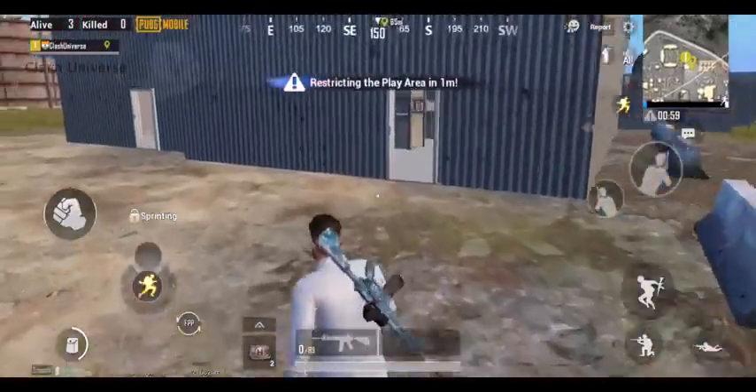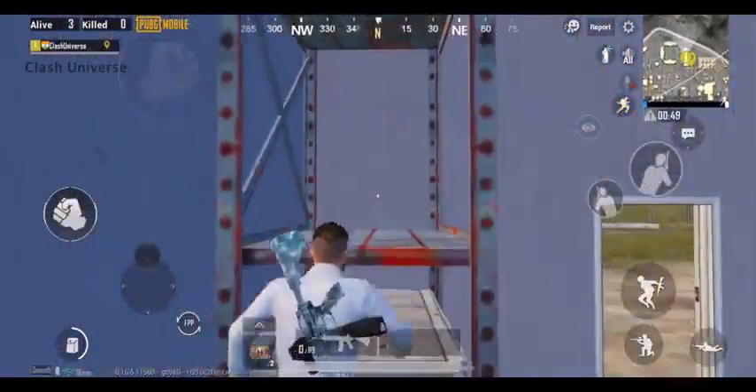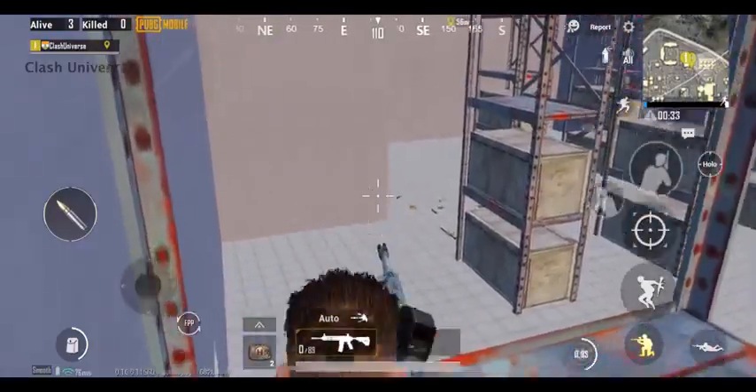If you're near this building in the military base, climb over this box. Now go a bit backwards and climb over here in this manner. This is a very good spot to hide yourself when you're the only one left in your squad.